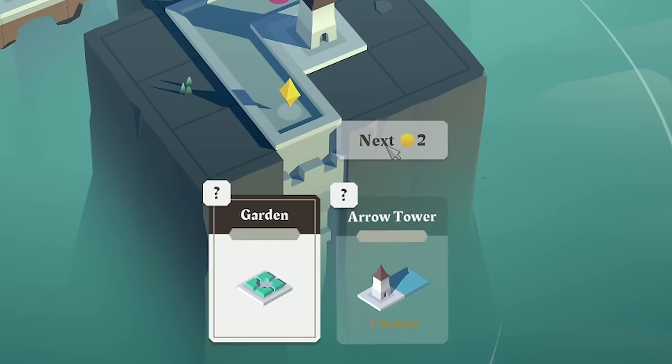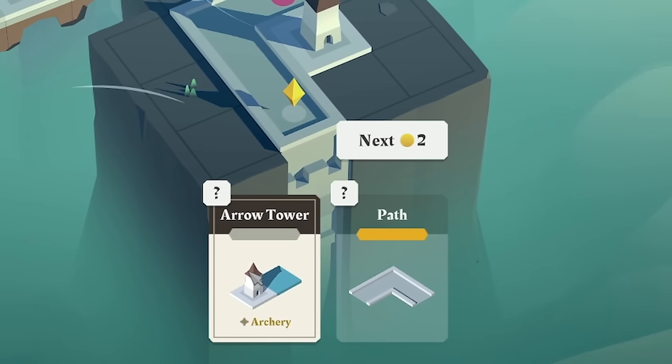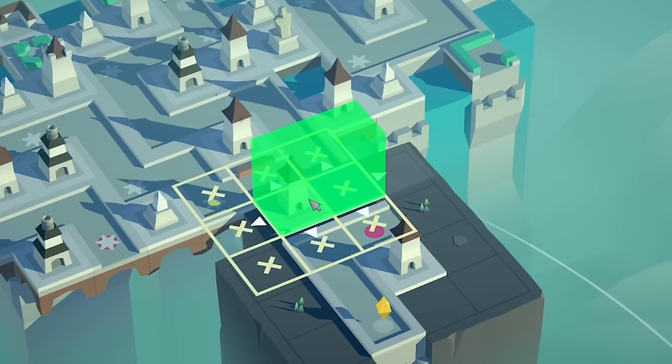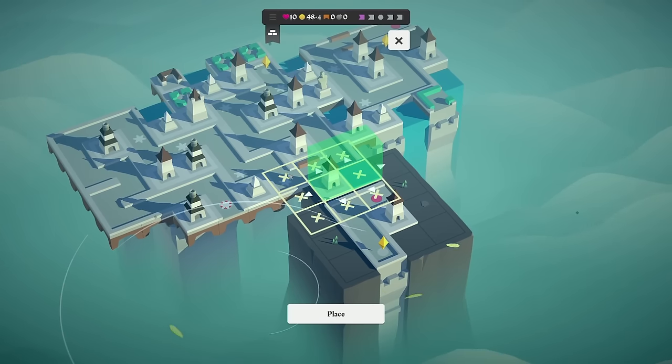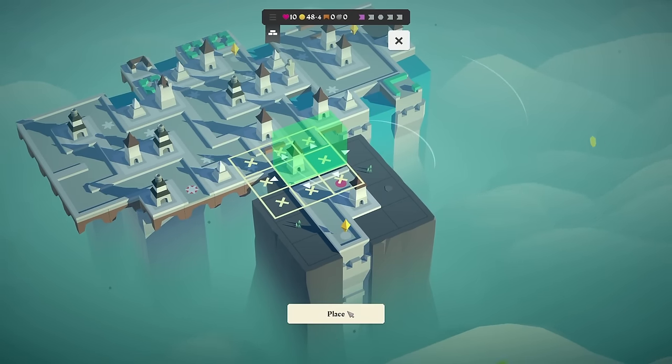And then we'll potentially skip through some of these. We can get an archer tower down here somewhere — I'm going to guess going in the middle is the best thing to do because that covers three tiles on my original run and two on that one. Let's place that there.